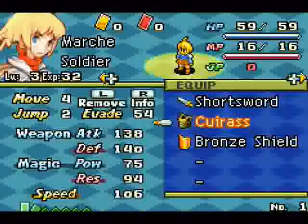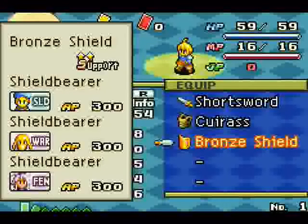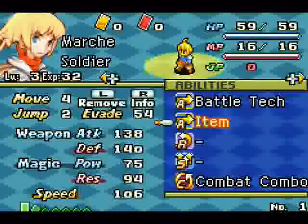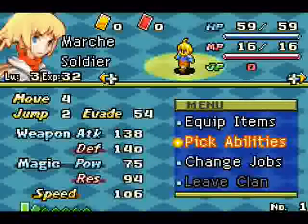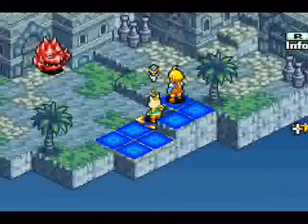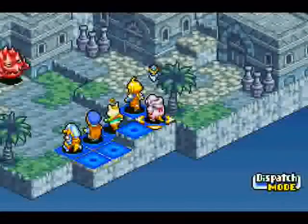You can equip your party with various things. As you can see I currently have a short sword, some basic armor, and a shield. Each of these has abilities mapped to it. You learn new things by collecting AP after battle, and the AP goes into the skills currently unlocked by the equipment you're wearing. I'm going to set - it's best to just have everybody have item. Shield Bearer - that works.